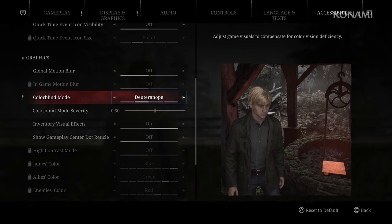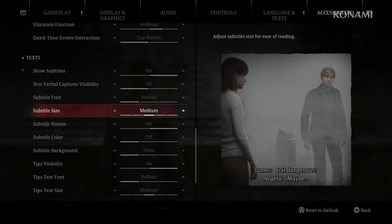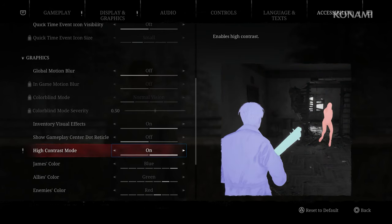your perfect Silent Hill experience. But we didn't stop just there. We wanted to accommodate players who also have some physical limitations. For that reason, we spent some time developing different accessibility options, one of which is the high-contrast mode that will allow you easier navigation through the town of Silent Hill.